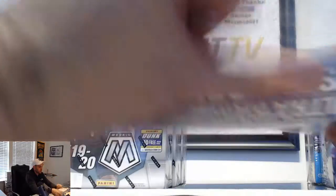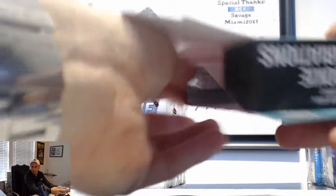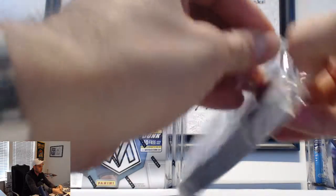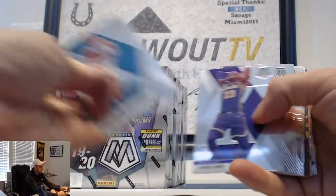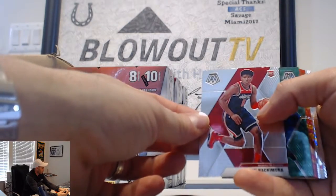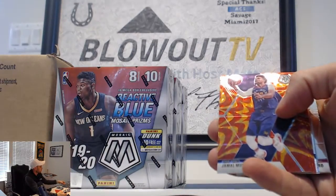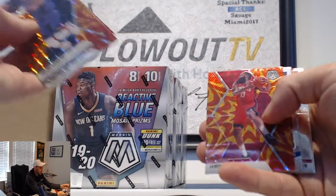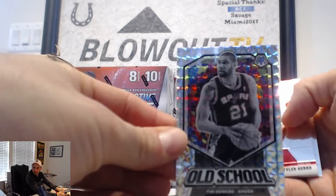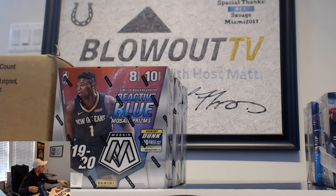Last one on the hanger: LeBron base in there, Rui Hachimura rookie - actually might be a variation, need to look back and see what the other one looks like. Evan Fournier, Draymond Green, Jamal Murray, Buddy Hield, Josh Hart, James Harden Got Game, Luca, Tim Duncan old school silver. Tyler Herro, John Stockton, Matisse Thybulle, and Jackson Hayes rookie to round it out - finish out box number four.